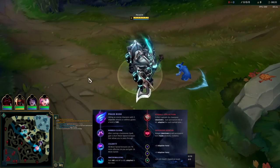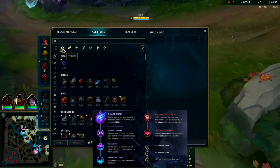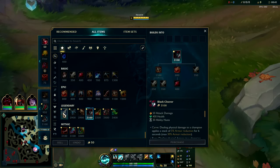I'm going to be showing you the most consistent carry Hecarim jungle build currently in the meta, and that is to rush Black Cleaver first — loads of ability haste, health, and AD — pretty standard, into Manamune.